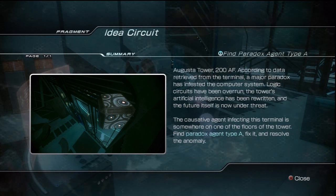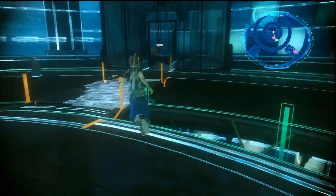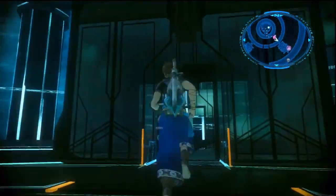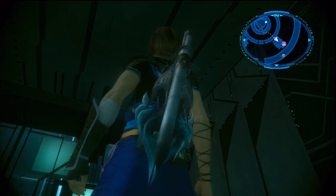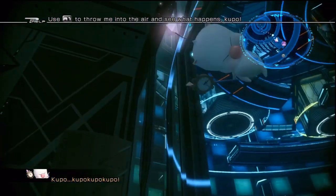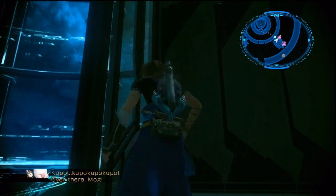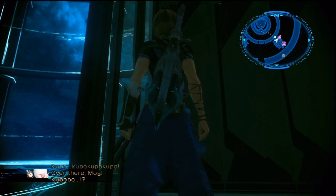It wants you to find Paradox Agent A, and it looks to be in a darkened room. Well, there's only a few of those, and one of them happens to be on the same floor we're on, right next to Chocobocalina. So get in there and look up at the corners — you're going to see it. A little item box hiding all the way up in the corner.